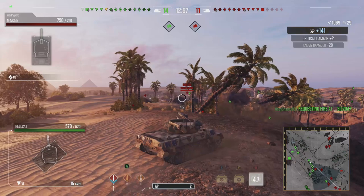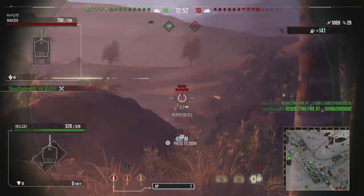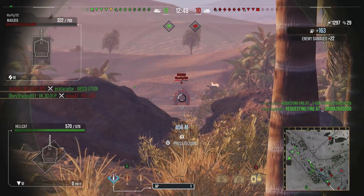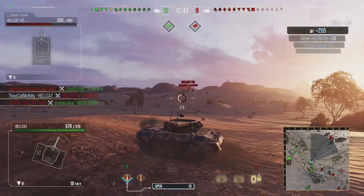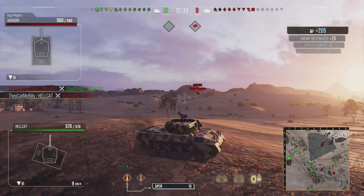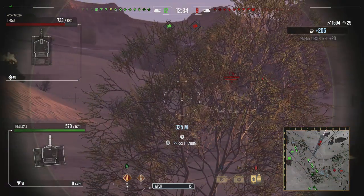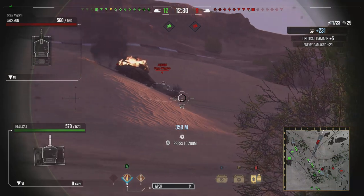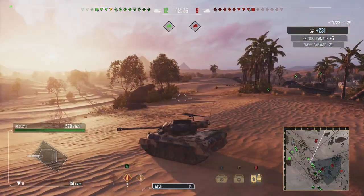The Hellcat is good for hiding, but it's got very terrible turret traverse as well as terrain resistances and track traverse. In order to turn this thing around you need like two to four seconds, because that's just how bad the traverse is. You're much better off facing the way you're going to escape and then start firing at your opponents just in case you get detected.